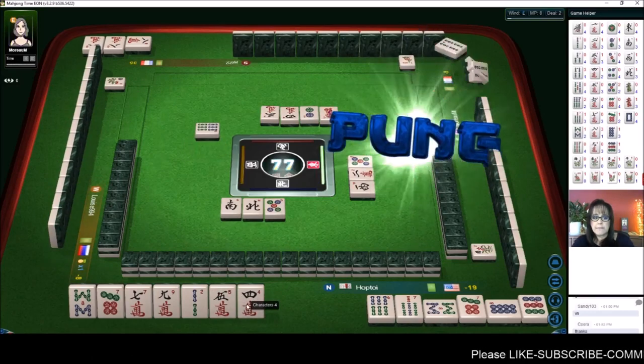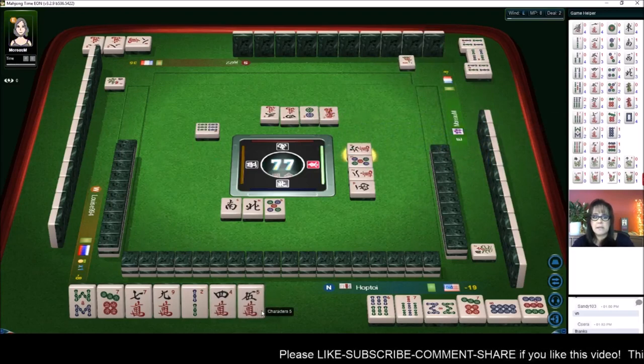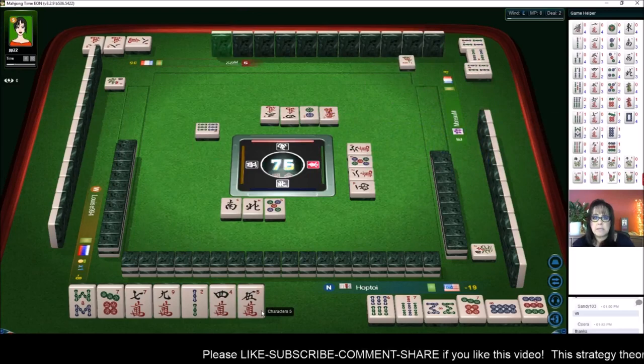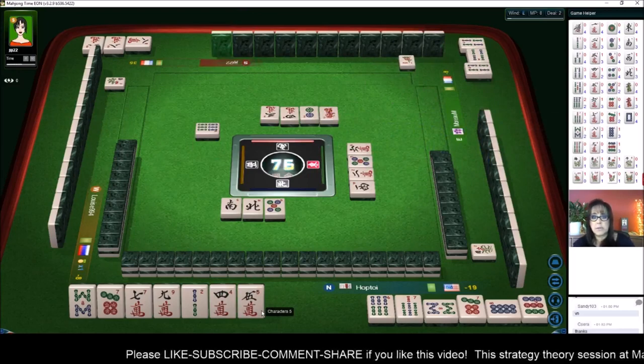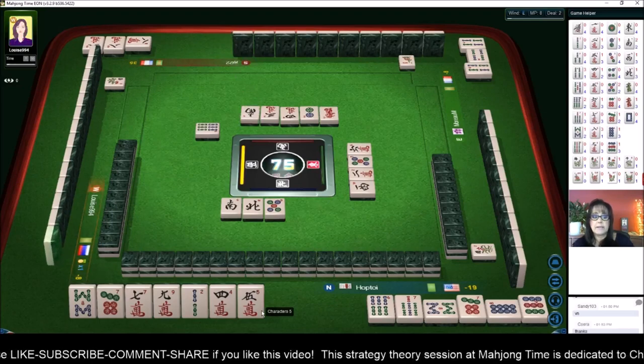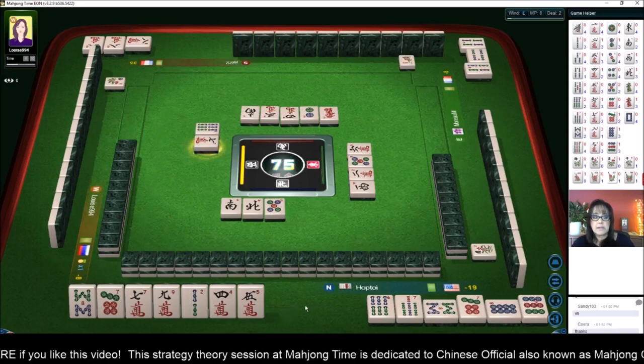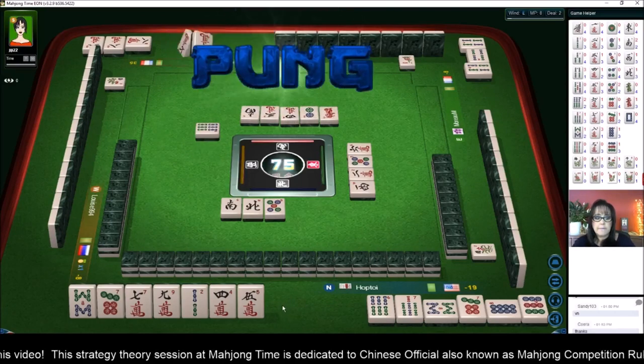I want to get rid of this five next. Six character — fives are in the middle of a sequence, the whole one through nine, so they're going to be used in a lot of hands, more so than other tiles. If you think about it, there are three suits and a lot of chow hands.